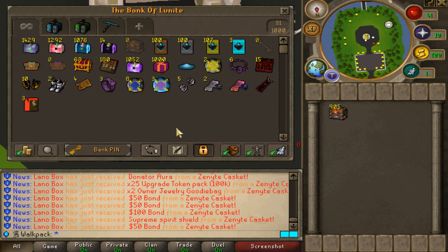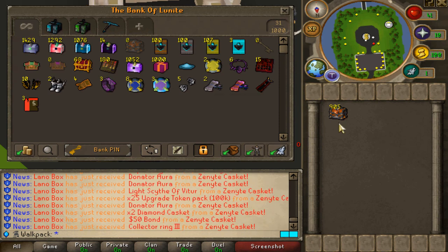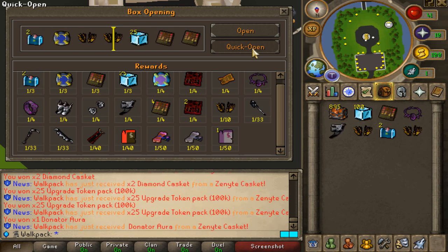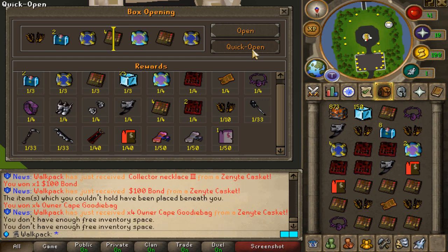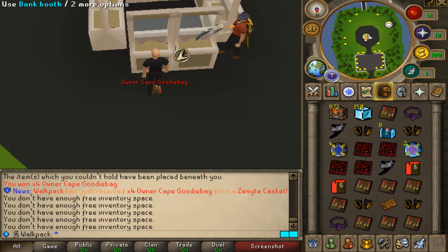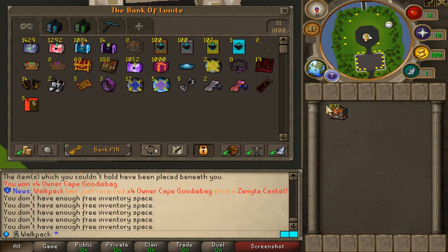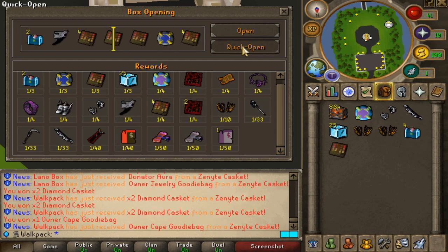Wow, this is actually a nutty one. Oh my god, he just pulled one as well I think. We're pulling some crazy things right here. 900 to go. Smash the like button if you guys are enjoying this already. Are you kidding me, game? Two more Rage Attachments — I've gotten six Rage Attachments. This game is fucking trolling me. I've gotten five Rage Attachments right there. An owner cape. Well, we got three points already. Overall, the loot is absolutely insane, so I'm very happy so far.